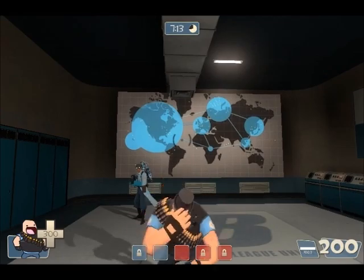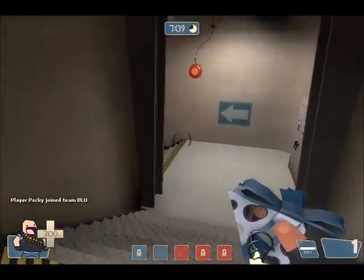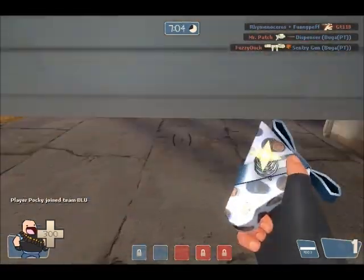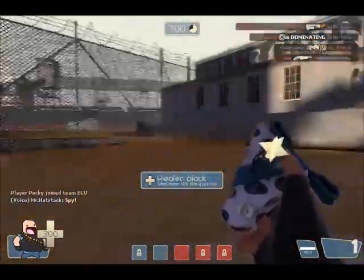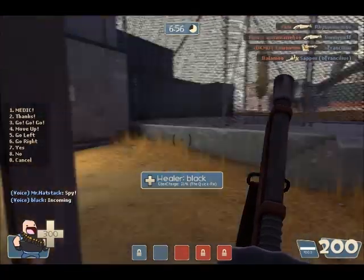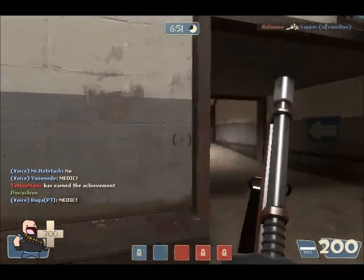I do prefer this gun over a lot of things like the Brass Beast and Natascha. Natascha is an achievement item, which kind of shows it's not that good. I mean, it slows down people — it'll probably slow down a scout. But if he's getting shot by it, he's getting killed by it anyway. I don't see how it works on an opposite Heavy — he's already spinning up his minigun, it wouldn't do much.